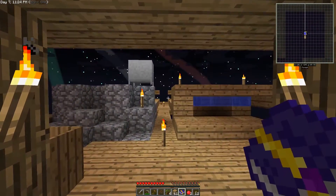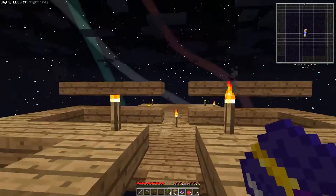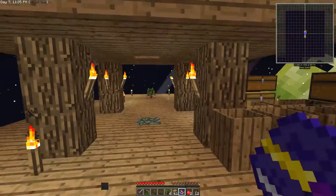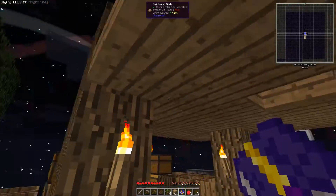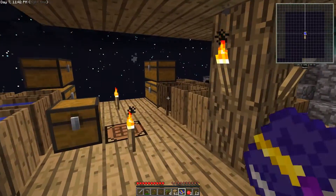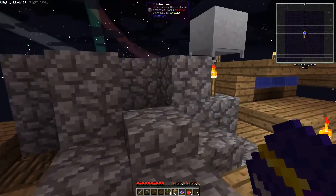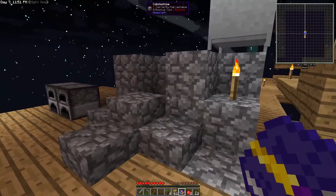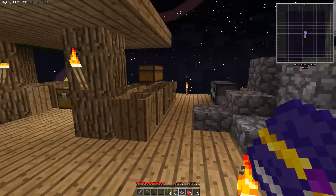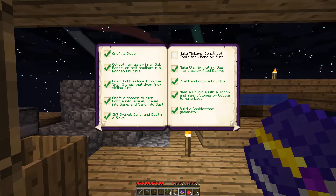We're going to be busy today focusing on a mob farm. I've got a platform over here — I was messing around with different ideas. I made a nice little simple roof area, reorganized some chests to get our workspace cleaner. Last episode we built a cobblestone generator, a crucible, and an infinite water source.